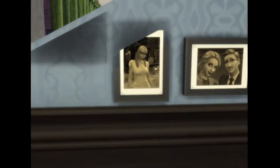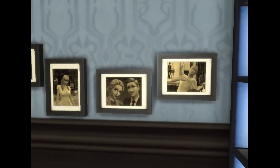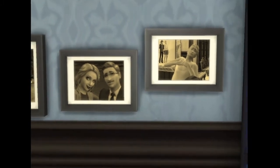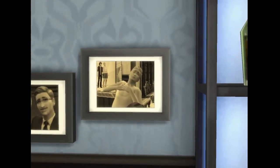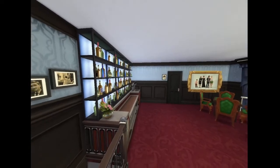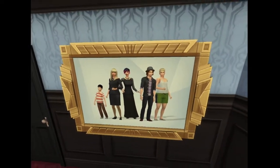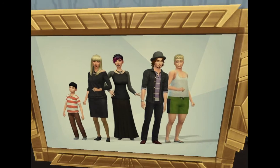Here we have the uncle of Gunther and his wife, and then his sister Frida, and then his parents — Bridal Goth and his dad — and then Eric. Eric died tragically, and then their family daughter here. Also, if you don't have this family portrait mod, I highly recommend you get it. It should have been in the original game — they just released it as a promotional thing.